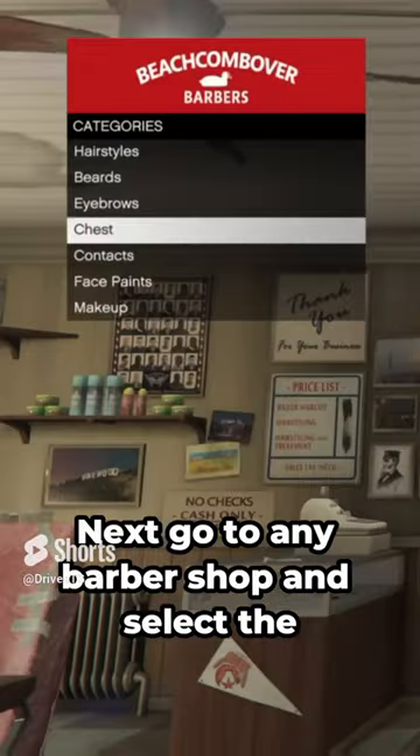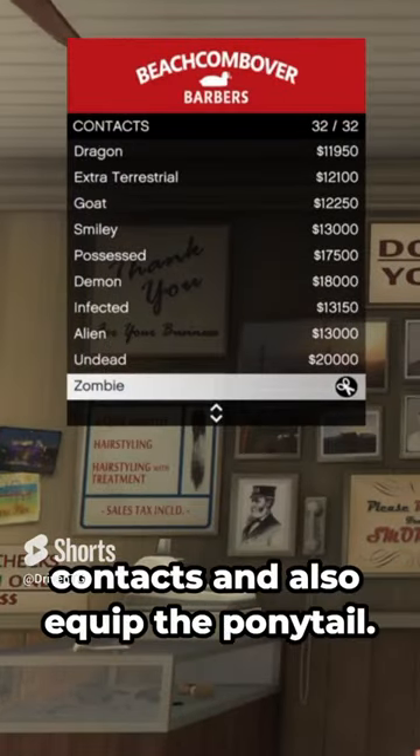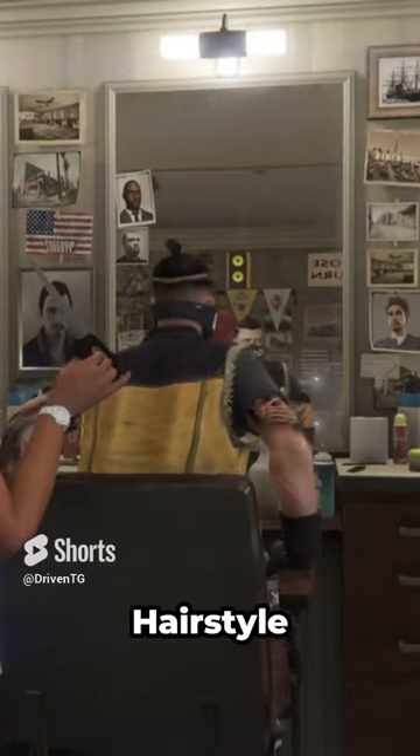Next go to any Barbershop and select the Contacts section and choose the Zombie Contacts, and also equip the Ponytail hairstyle.